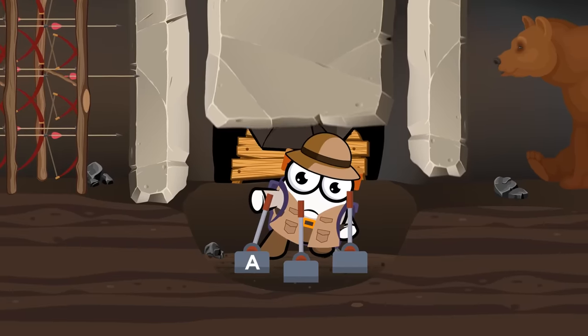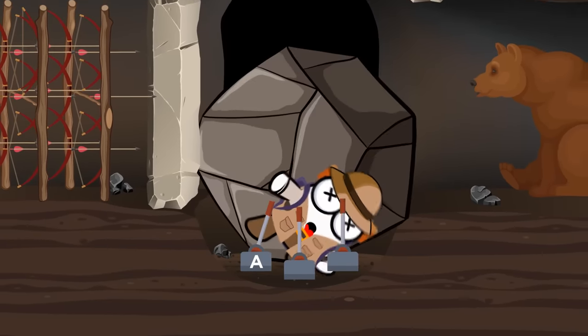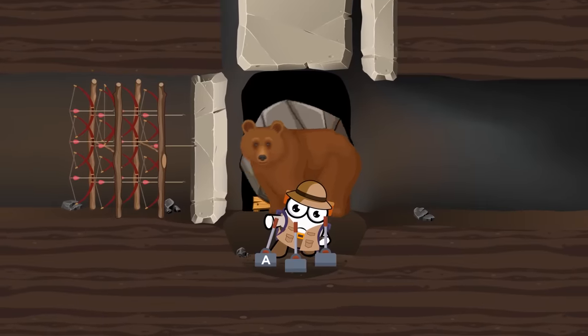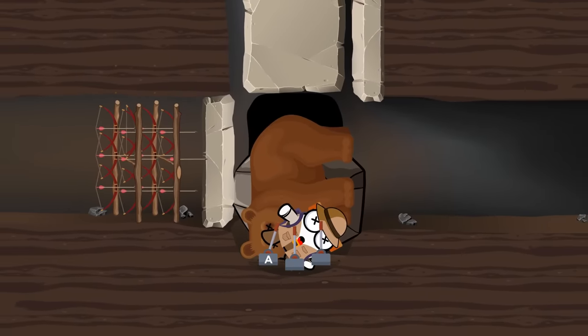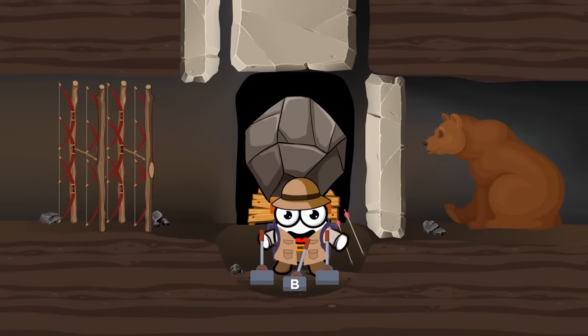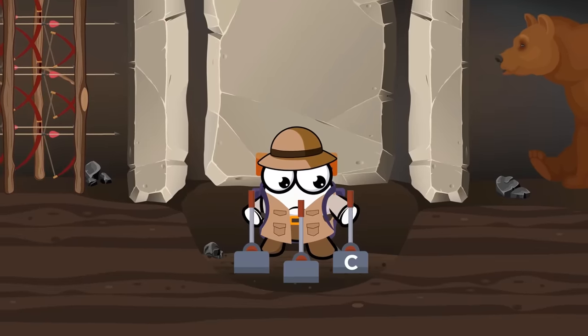Lever A would not be a wise choice. The concave shape of the pit will provide a nice snug fit for the boulder. Even if the bear came for you first, you'd both become parts of a mixed-meat quesadilla soon after. As for lever B, even if you were able to duck down and dodge the arrows, the boulder would still crush you. The winner's choice is C.